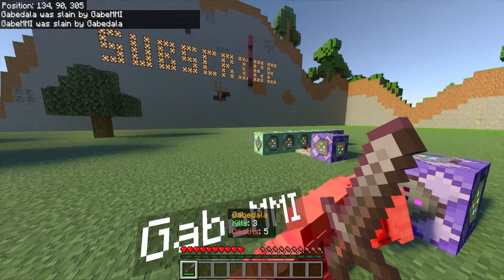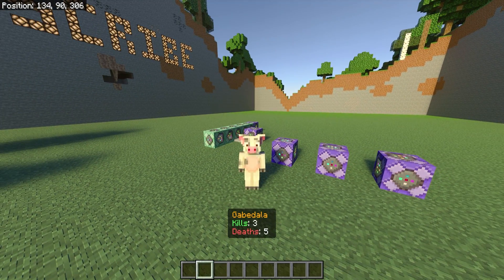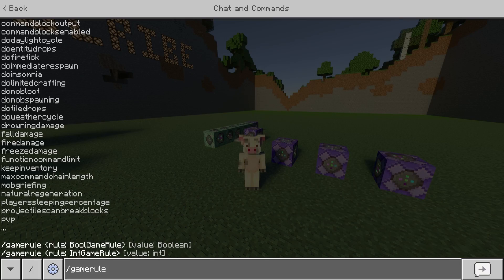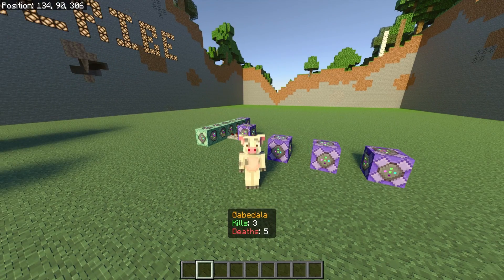That's how this kill counter works — it's really simple and easy to do. The first thing you want to do is change your game rule so your command blocks don't spam your feed. To do that, just do /gamerule sendCommandFeedback false. And then also do /gamerule commandBlockOutput false as well, and you won't get any spam in your chat.